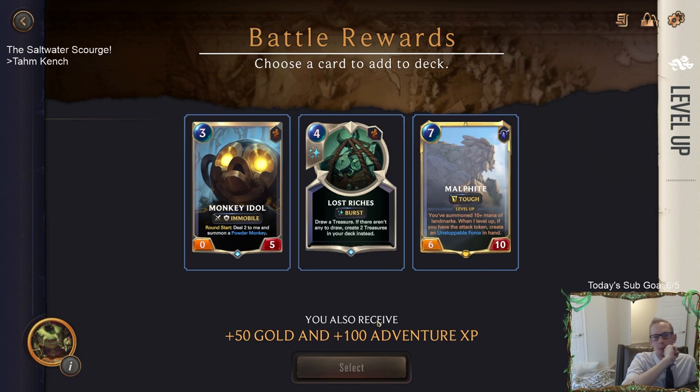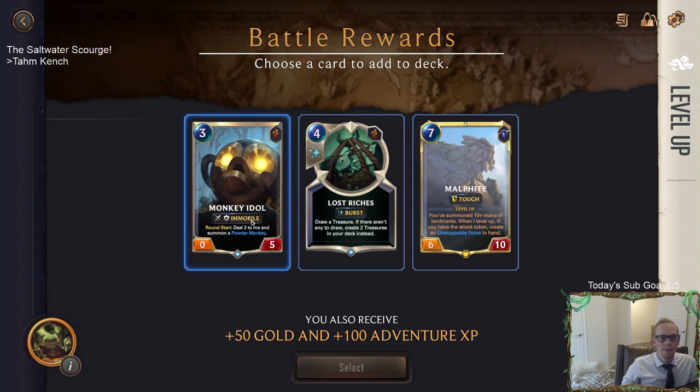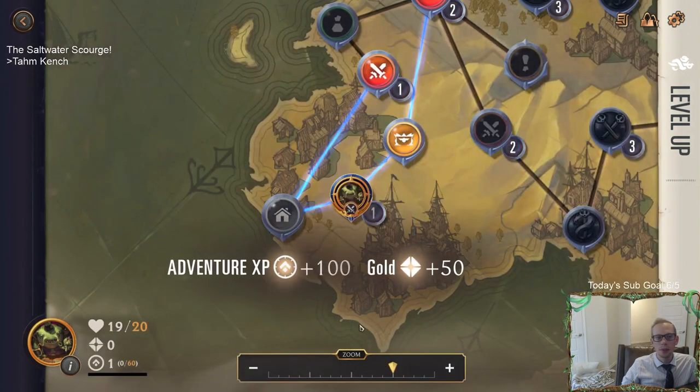Malphite's expensive but it's the most powerful - a six-ten Tough which is awesome. Lost Riches would put a couple treasures in our deck. Or more Monkey Idols - I usually like to choose cheap cards. None of these are slam dunks. Chat, what do you want? I kind of want to take either Lost Riches or Malphite. Nasher says Lost Riches, Herman says Malphite. We're not Twisted Fate, we're not drawing a ton - let's take the Malphite. Let's just take a new champion!